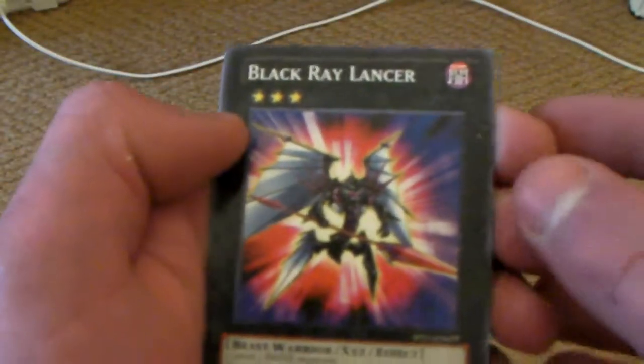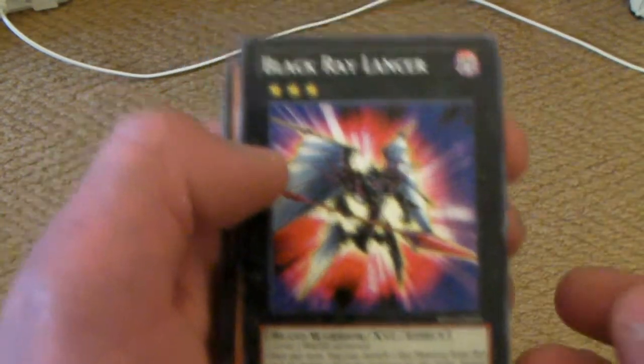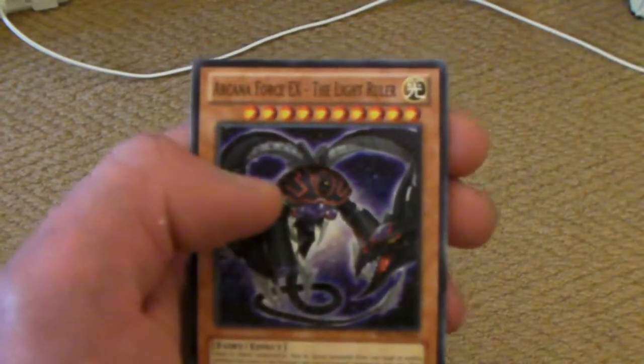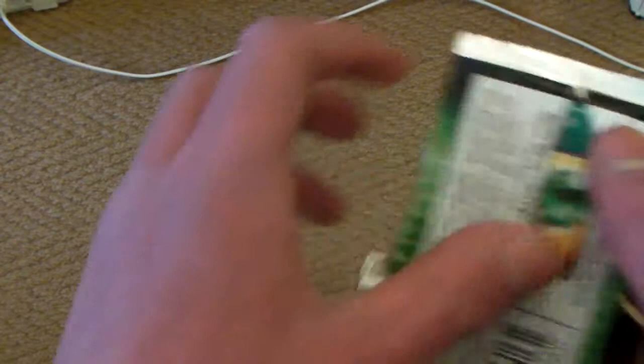Cool, so we got a Black Ray Lancer, Golem, and Arcana Force EX the Light Ruler. Cool, next packet.